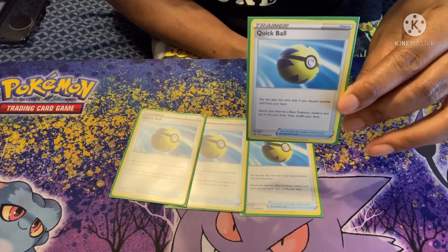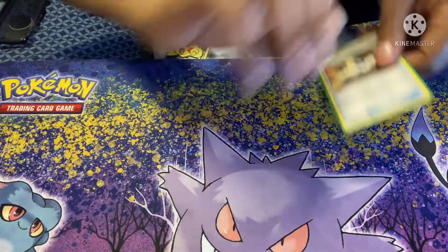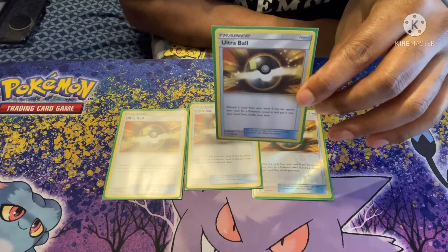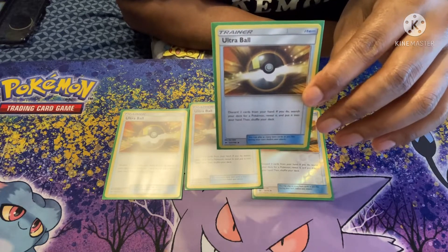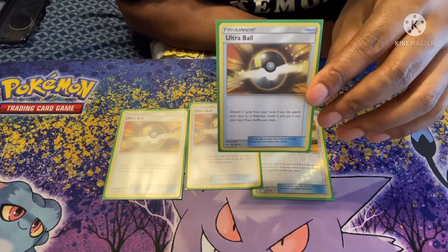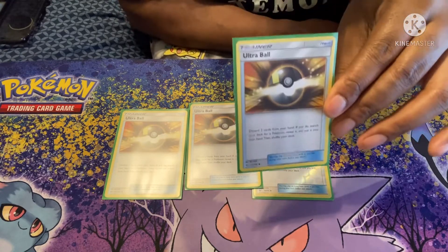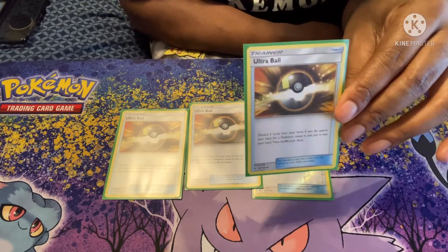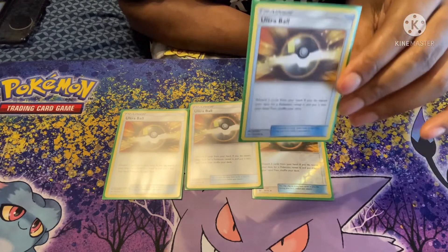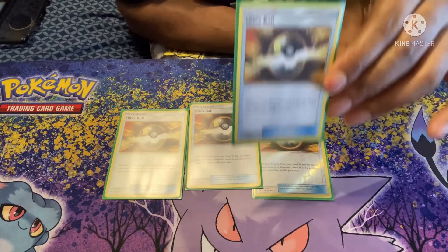Four copies of Quick Ball — discard a card from your hand and search your deck for a basic Pokémon, add it to your hand. Four copies of Ultra Ball, which is returning to the format with Brilliant Stars. You discard two cards from your hand and search your deck for any Pokémon. In this deck, Ultra Ball is especially good because one of the things you want to discard is Fire energies — we'll show you why in a bit.